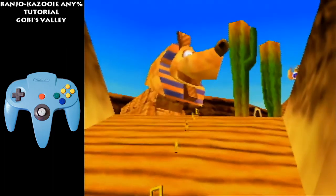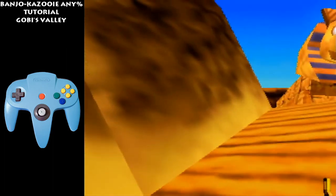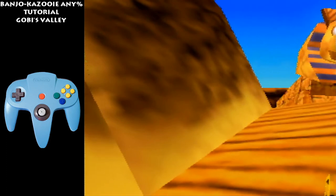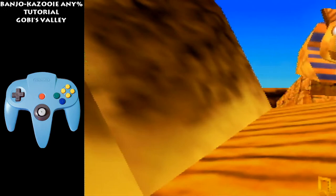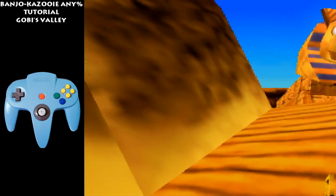Now you're going to get these five notes and then you're going to get the notes in the sand. I'm going to be showing my setup for getting the notes in flight. You don't have to do this — it only saves six seconds — but I'm just going to show it in case you ever want to do it.